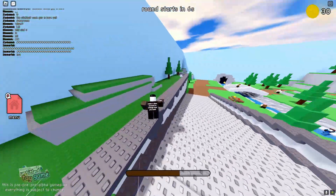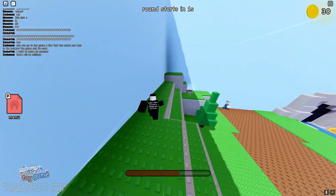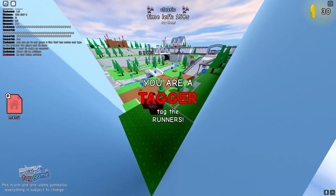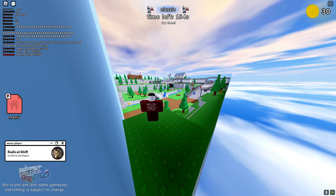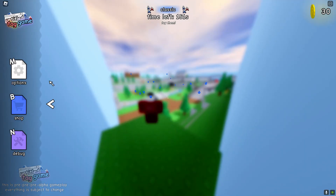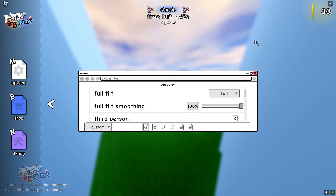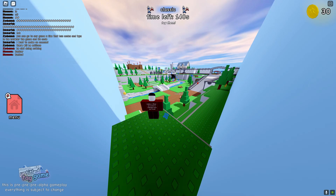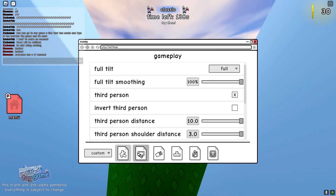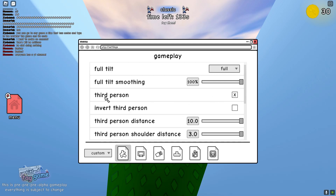If you're a first person player, I'm going to show you some good first person settings, and I'm also going to show you guys some third person settings. I highly recommend you playing in first person. But if you want to play in third person so you can see people who are going after you, then you can obviously do that. First things first, I'm going to show you guys my settings. If you want to go in first person, just go to settings and turn that on. I'm only in third person to show you guys the first movement method.